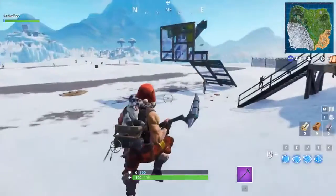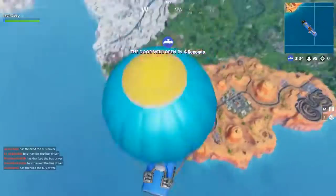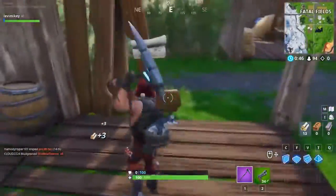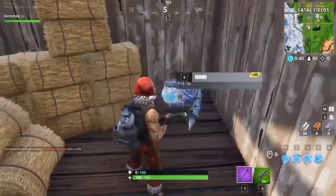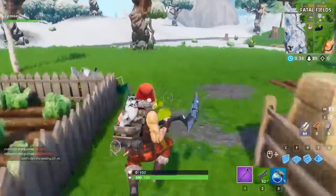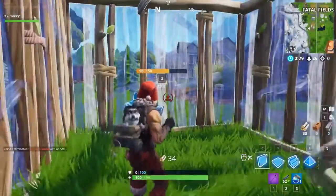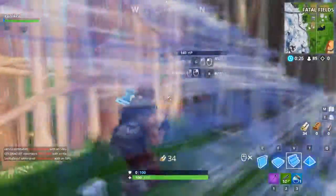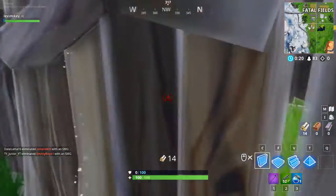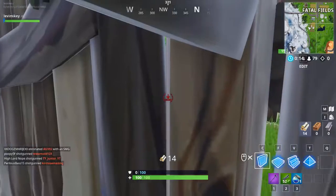All right guys, we're in the regular lobby, we're going to be playing solos because I don't have anyone to play with. Okay, so we have a gun, we're going to get some materials quickly — we don't need that many, which is the great thing about this glitch. We got some wood, I'm going to go ahead and make our structure. We have 64 wood this time, I'm just going to make it kind of open like this. Oh, we see a guy — we want to fight him. So we're just going to quickly put our stairs like this and then build out. Press C for our walls and then bam — you gotta look perfectly.